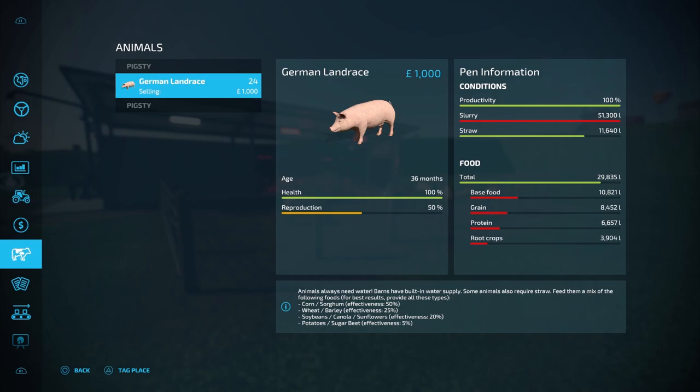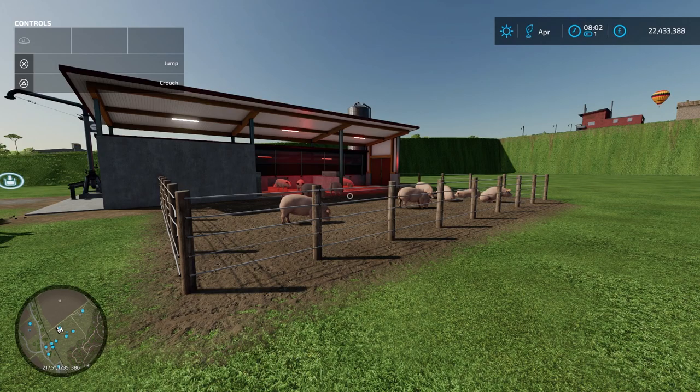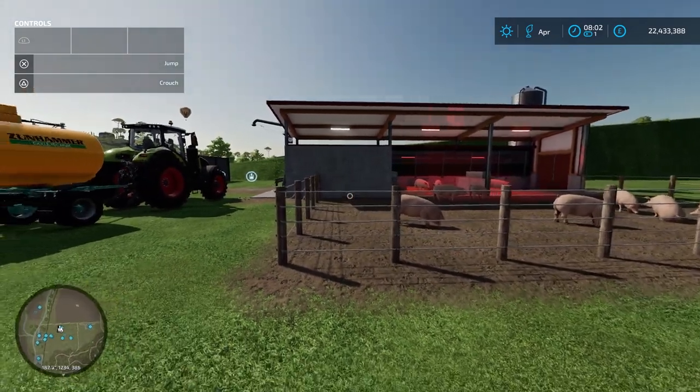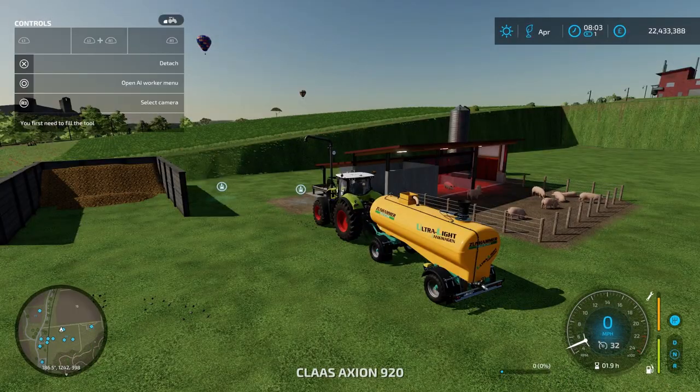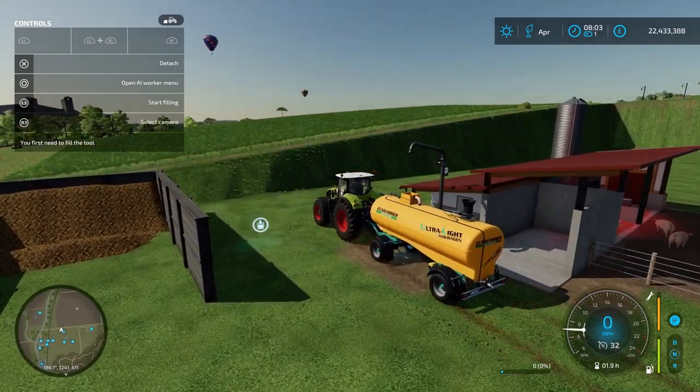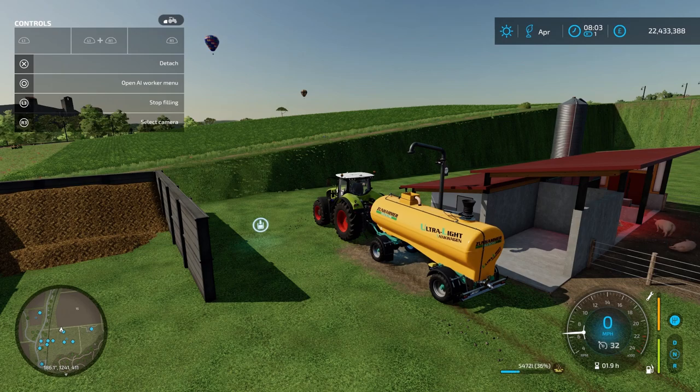Pigs are not the most profitable animal and not the easiest to look after, but if you are going to have pigs I would go for the six-month-old pigs because they will reproduce quicker and you can start earning back your money sooner. I would also recommend using a pigsty and a manure heap so that you get free fertilizer for your fields. To collect slurry, drive under the pipe with your slurry tank to refill it. For manure, use a bucket attachment to scoop it into your manure spreader. I hope this video helps — leave a like and feel free to subscribe.